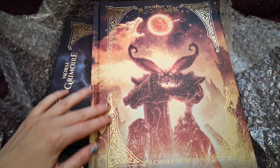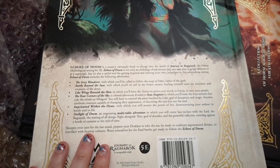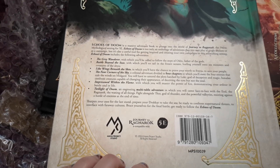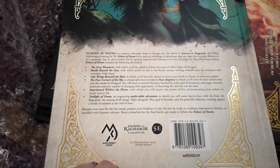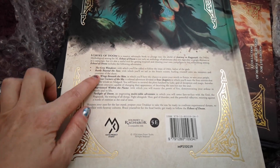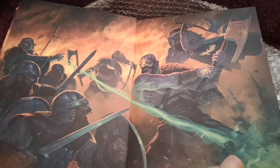Look at the beautiful detail on this cover — and of course that is the giant again with horns, but I'll allow it. Echoes of Doom is a massive adventure book set in the world of Journey to Ragnarok — the Norse mythological setting for 5e. It's not only an anthology of adventures you can play as single sessions or as a campaign, but also a useful tool for getting inspired and creating your own campaigns in this astonishing setting.